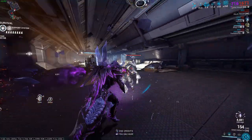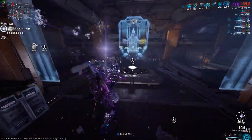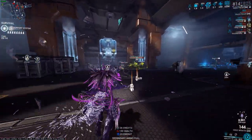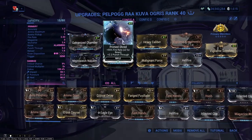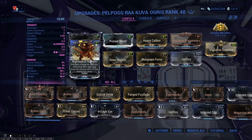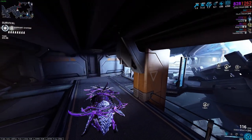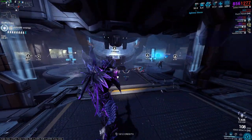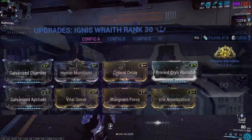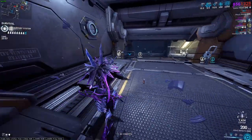For weapons, the best in my opinion for interception and survival is the Kuva Ogris. It has really good crowd control, especially combined with Saryn and Volt. The base element can be Fire or Toxin depending on your preference. The build includes: Galvanized Chamber, Primed Shred, Heavy Caliber, Vigilante Armaments, Hellfire, Malignant Force, Rime Rounds, Vigilante Supplies, Primary Merciless, and most importantly Nightwatch Napalm — which makes your rockets disperse, inflicting 30% damage over 6 seconds across 90% of the explosion area. Another great option is the Ignis Wraith — you just look in the general direction of the drone and it's dead.